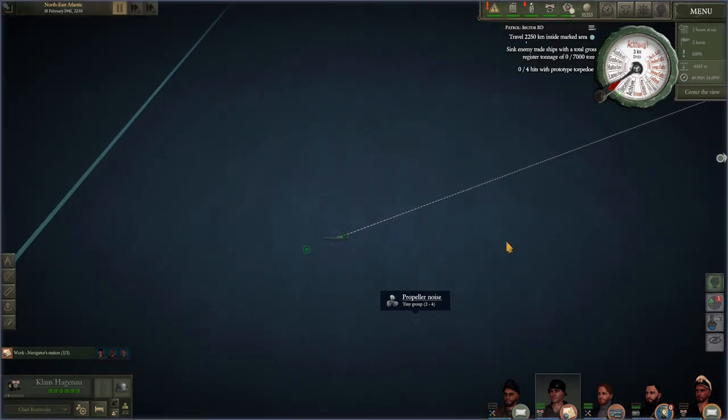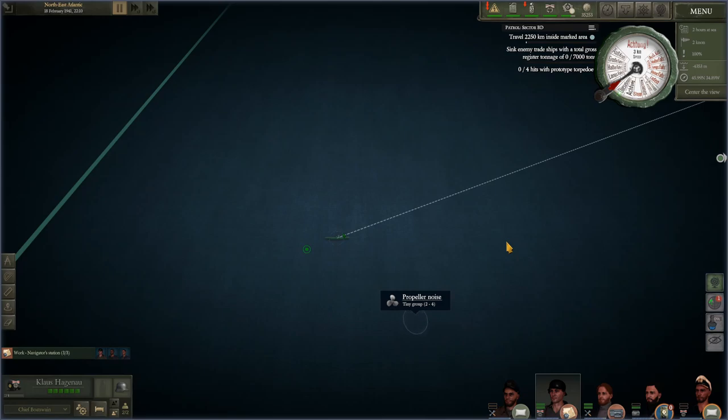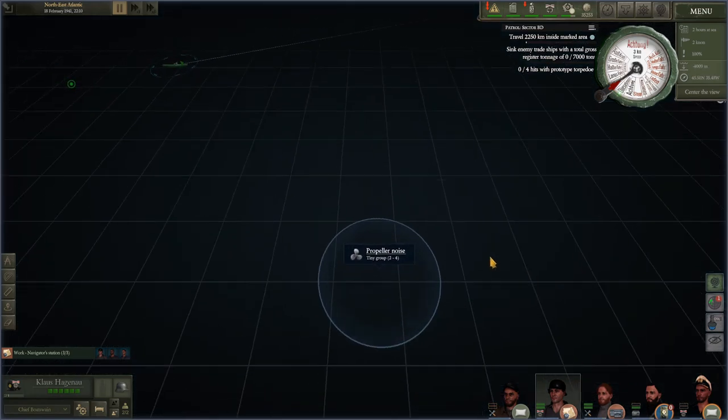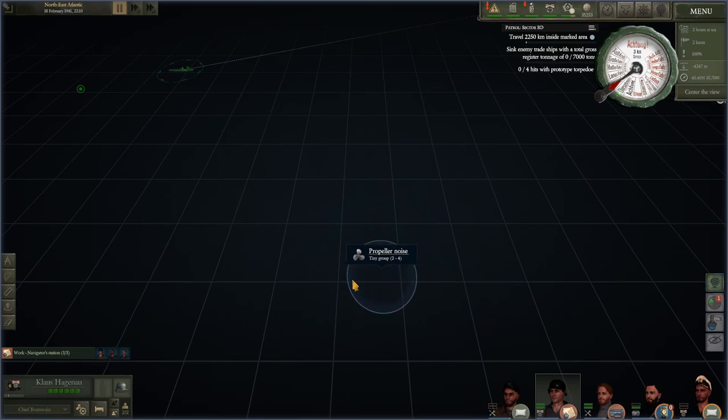We've picked up propeller noise. Something I haven't been able to touch upon yet - your hydrophone operators are very, very good at their job. You don't necessarily need to be close to an enemy ship to understand that there are some in the area. They're able to pick up sound waves traveling through water at quite a distance. I'm going to try to figure out where this particular group - a tiny group of two to four - is heading.